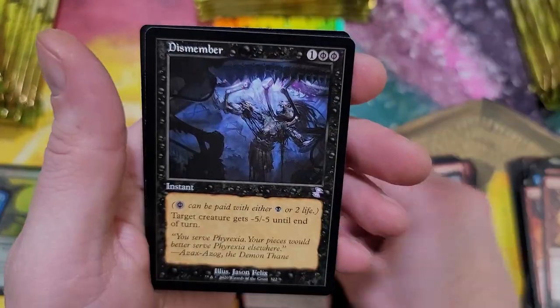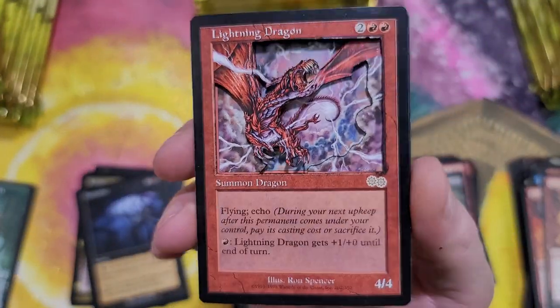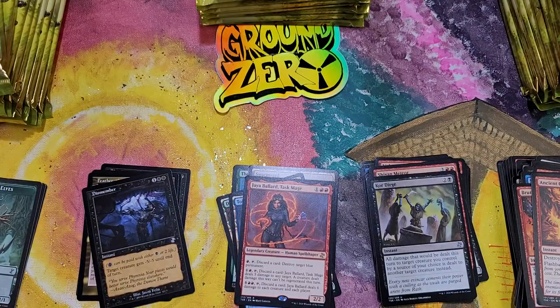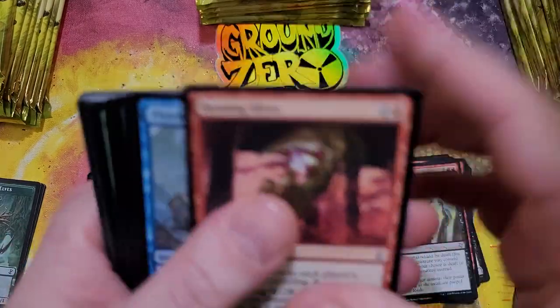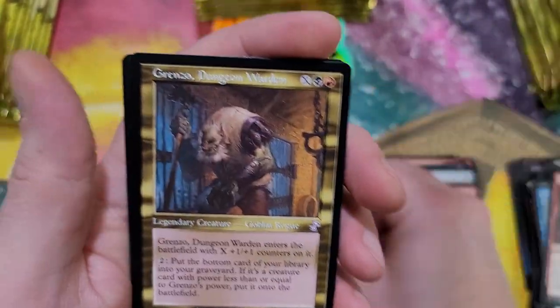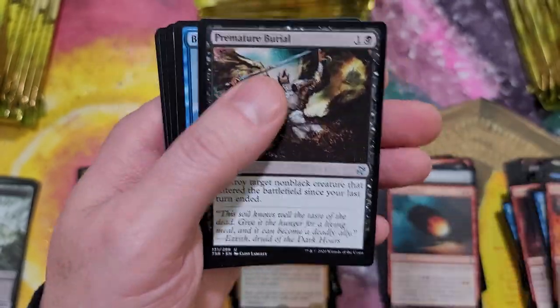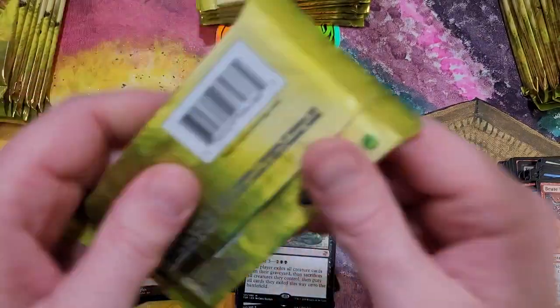Oh yeah, Baleful Strix, Dismember - gorgeous, love that card. Let me show you something real quick - you like my Lightning Dragon? There are like four of them right there. Someone made me that a long time ago - sick card, especially considering Lightning Dragon is up to like $15 a pop now. It's on the reserved list, so that's a really special card to me. Dungeon Warden showing face - let's pull a big one. Living End - little something. Got Solemn Simulacrum.